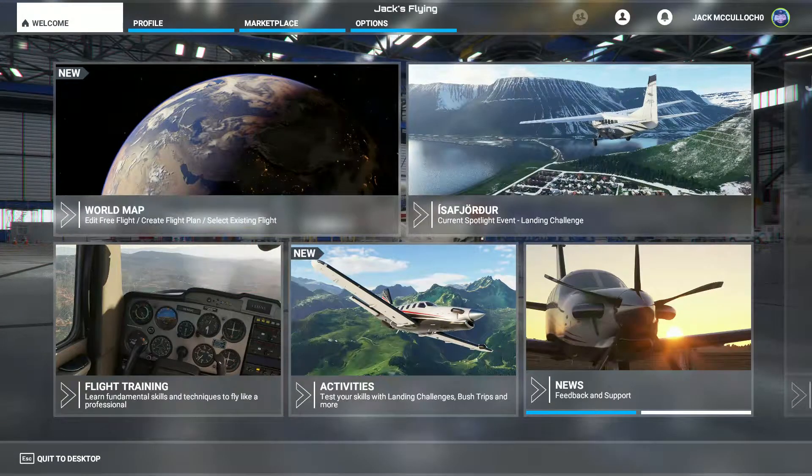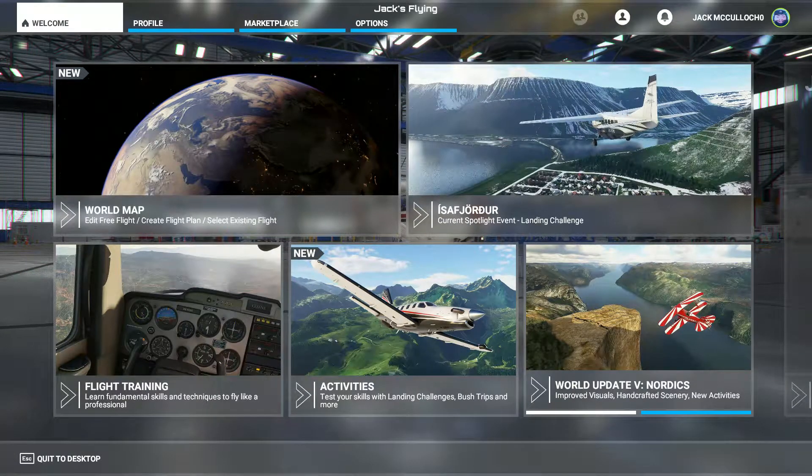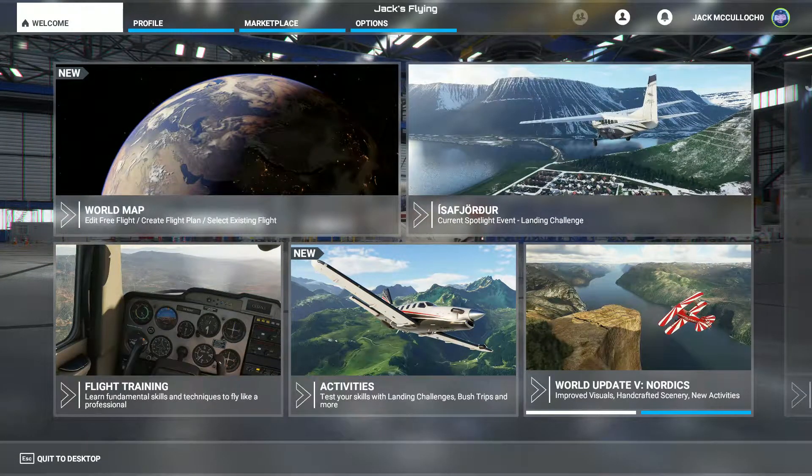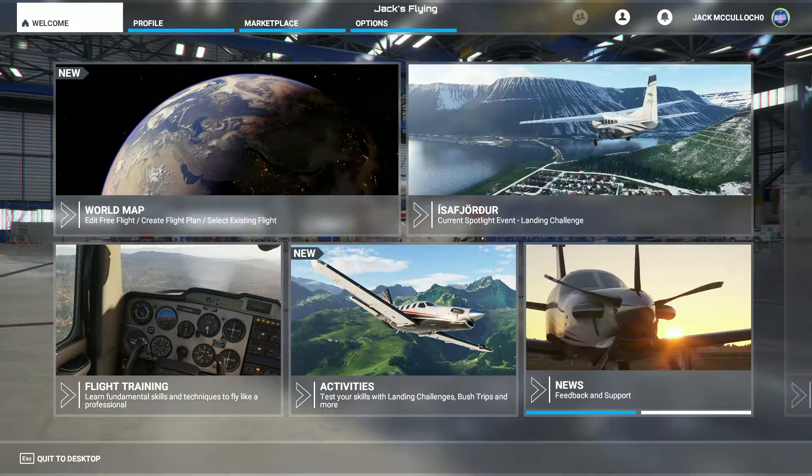Hello everyone and welcome back to another video. Today we're back in Microsoft Flight Simulator doing the Svalbard or Longyearbyen landing challenge. Normally when I do these landing challenges it's a three to five minute video of me doing my best attempt, but today I'm going to be doing it all in one video — all of my attempts to try and get the best result I can.